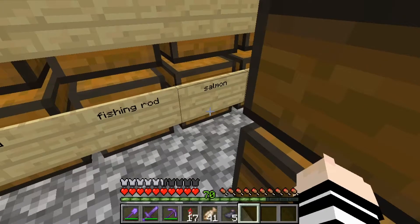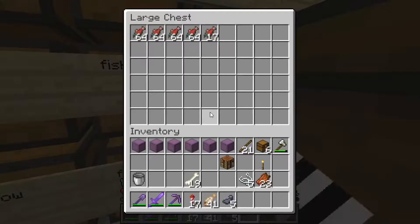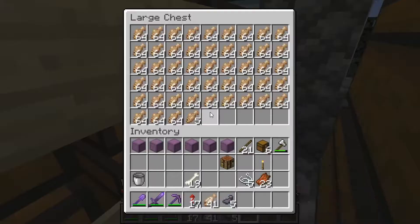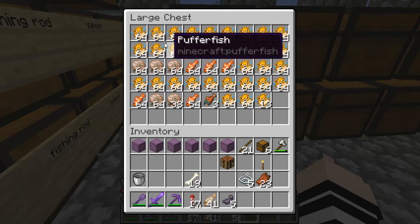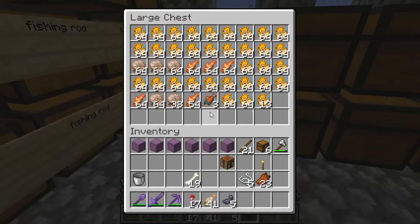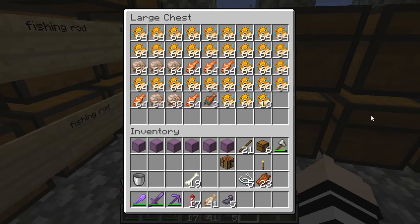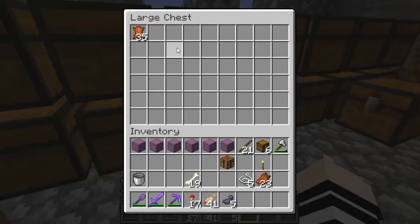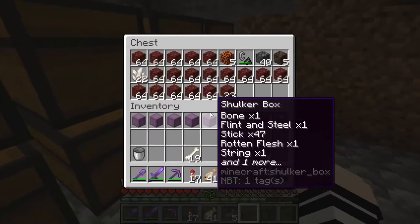Over here we got ourselves a little bit of salmon, and then some cod — I don't really have that much cod. Then over here we got ourselves a bunch of odd bits and bobs of fish, like pufferfish. Fun fact: you don't eat pufferfish, it gives you poison. Then we got some nautilus shells and tropical fish — don't know what I'm going to use those for. We've gotten ourselves 35 leather in this chest, and yeah, we got all of this sorted out.